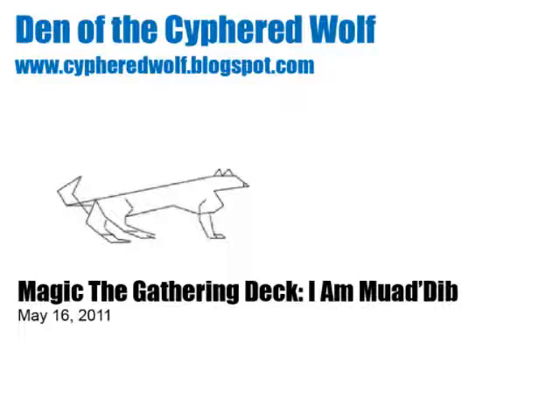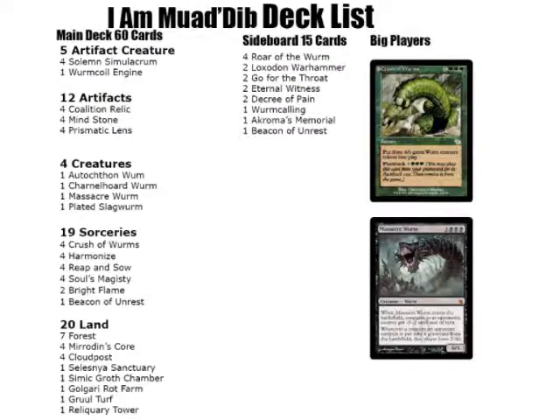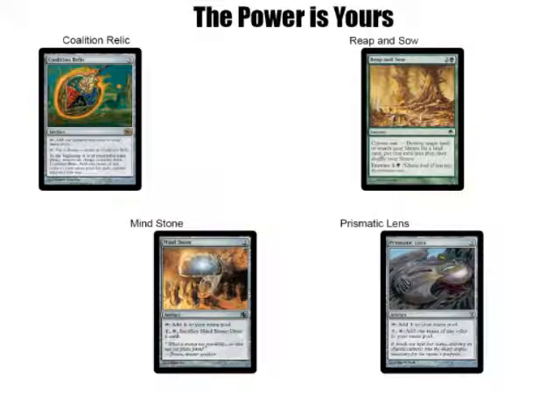So the point of this deck is to put a whole bunch of worms on the field — a whole bunch of cool worms on the field — and, well, that's the point. The way you do this, first off, is through trying to get a bunch of mana out there. The first portion of the game is just going to be you throwing out a bunch of cards that will help you get mana.